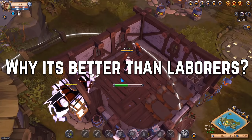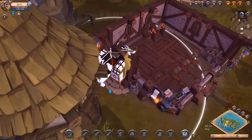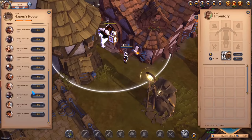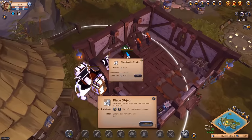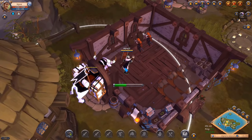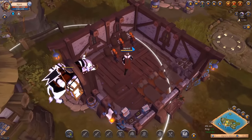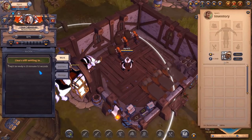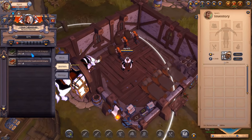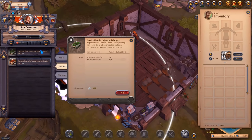Why is herbalism better than labors? First, you don't have to deal with journals — we all know it's pretty hard to get full journals especially on higher tiers, and it's also hard to sell empty journals on the market. Another reason is you don't have to invest as much silver to start profiting. To make nice silver on labors you need to build a lot of houses, buy furniture and so on. In herbalism, getting a herb garden is very cheap so you can start in like 5 minutes. Also calculating profit is much easier with herbalism compared to labors.